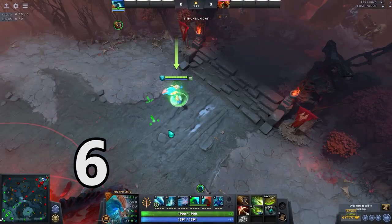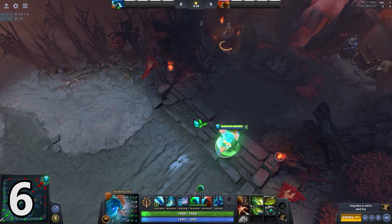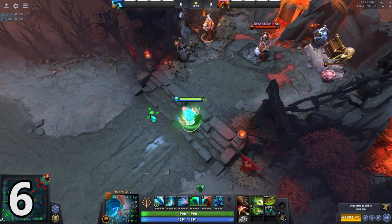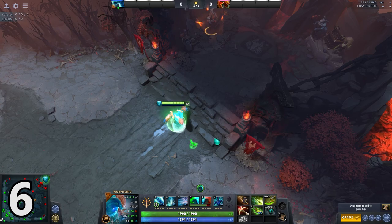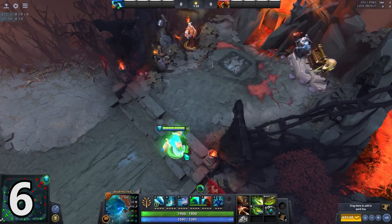Number 6. For all you fountain farmers out there, this is going to be good. When moving diagonally up the ramp of the fountain, you can get a glimpse of vision inside the fountain without getting hit by the fountain. And if you stop right there, you get to see inside the fountain without getting hit at all. The key is to move bit by bit horizontally until you find the magic spot.